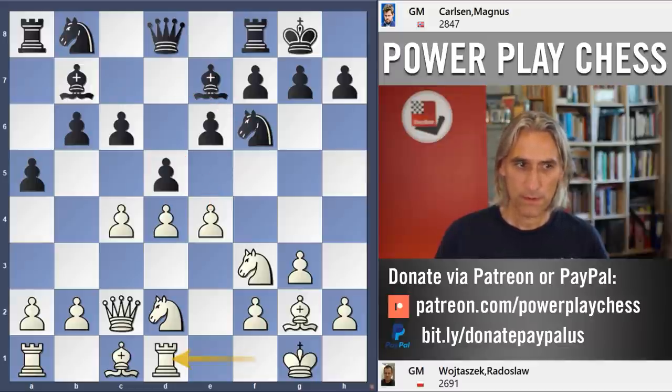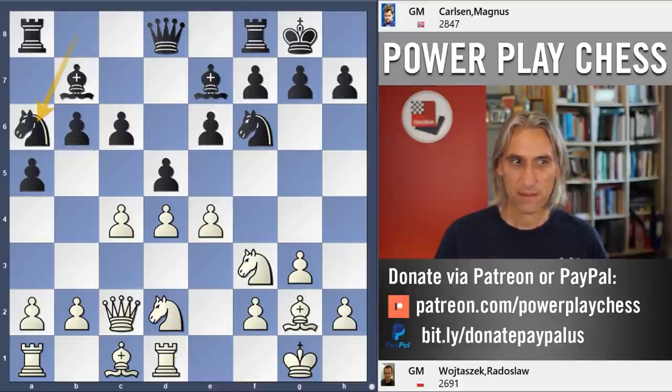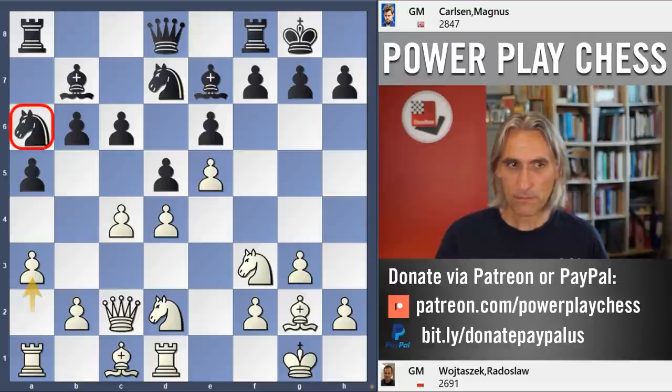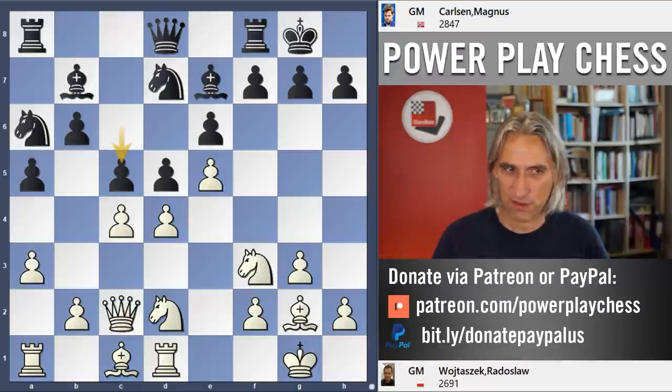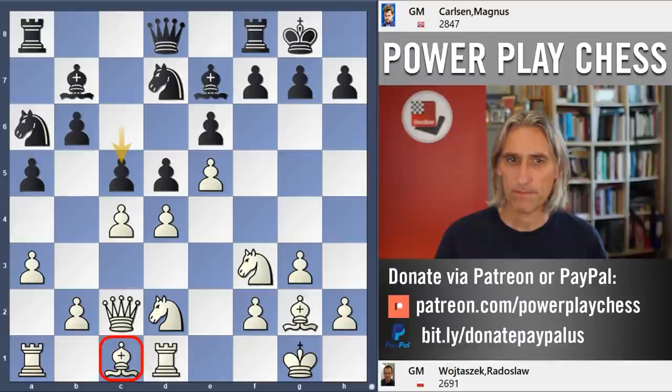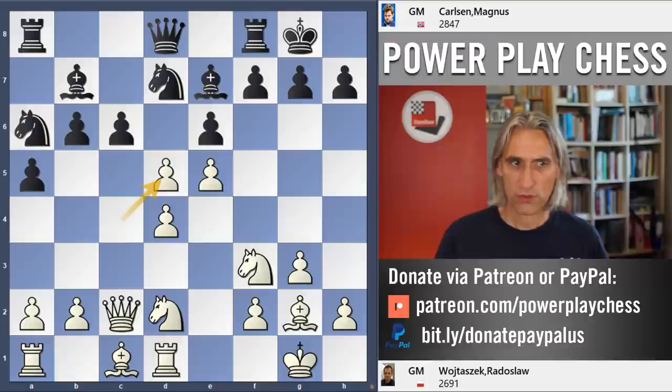Rd1 seems reasonable, getting that rook out. And Na6. So it's a very tense situation in the middle — if the pawns are exchanged, black will be able to use the c-file. Wojtoschek decides to close the position with e5, which is reasonable, and takes on d5. Another way of playing for white is a3 to shut that knight out of the game, but you have to contend with c5 and the position blows open. That's why Wojtaszek took on d5.